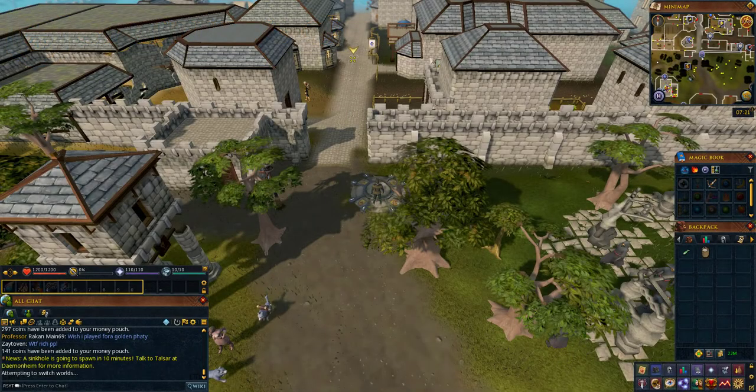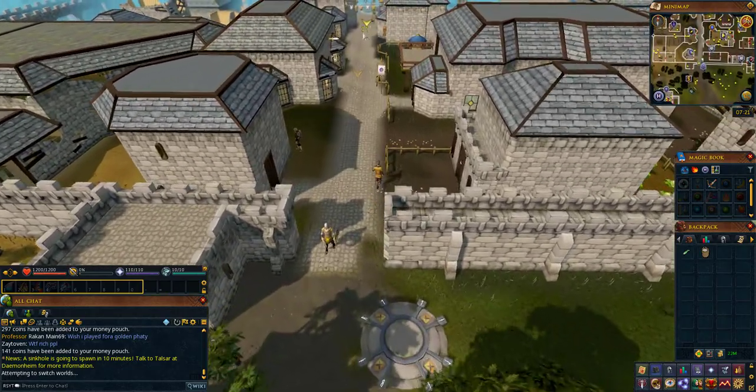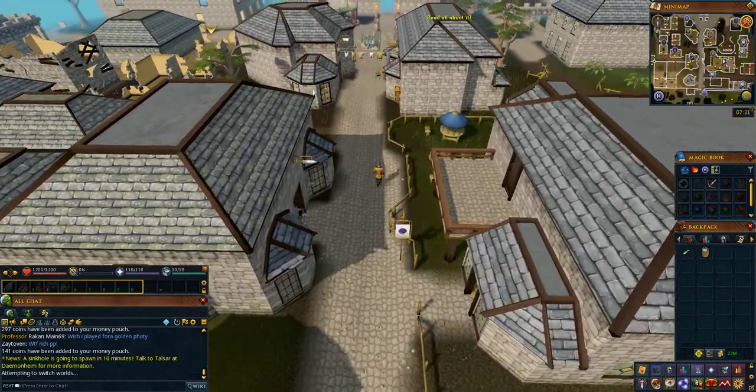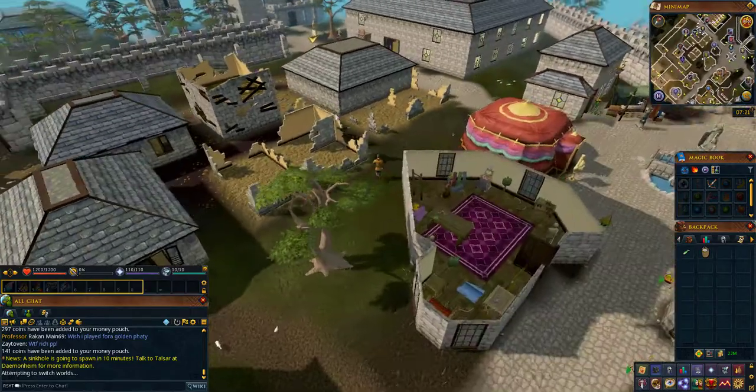To get to the quest start, teleport to the Varrock lodestone then run north towards Varrock Square. Once you're in Varrock Square, head west past the bank and follow the path until you find a house to the south of that path. Just follow the path that I take on screen now.